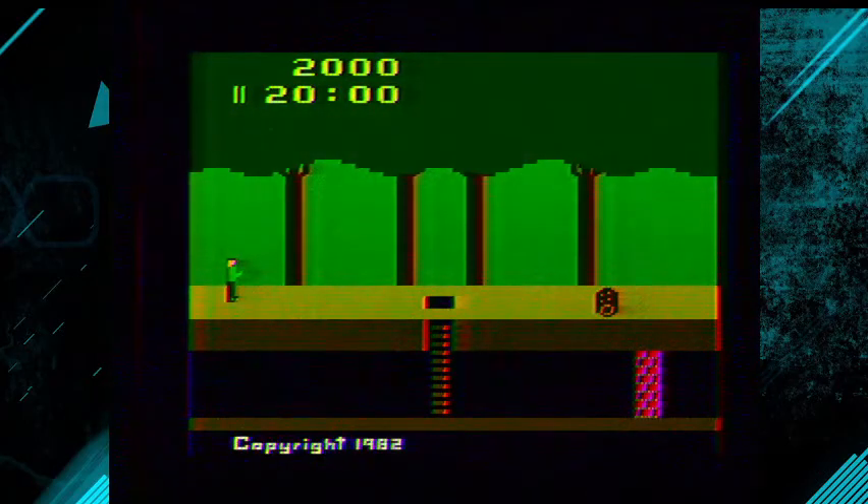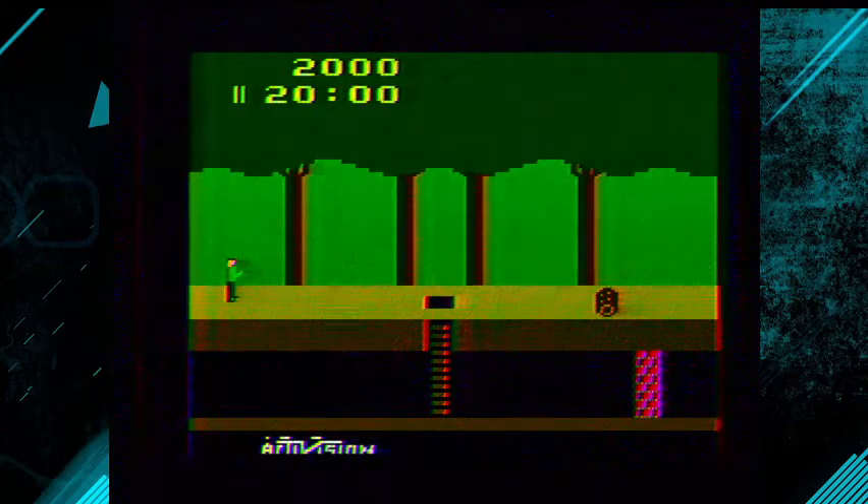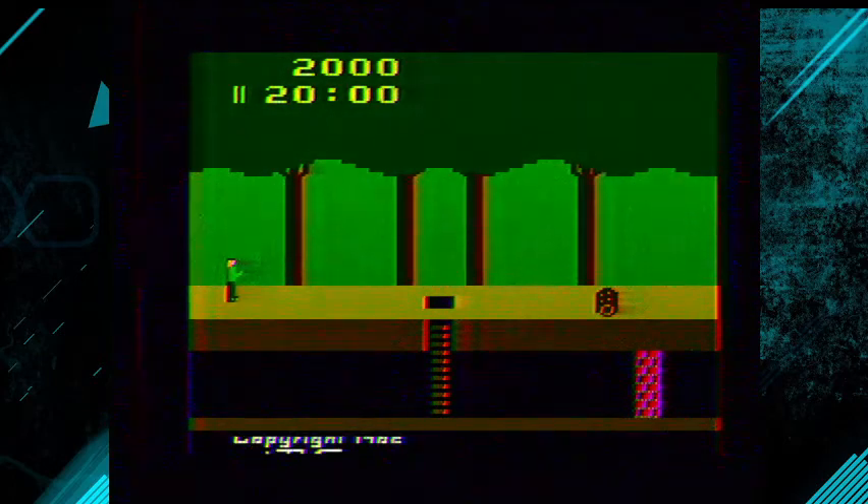Welcome to Let's Play Pitfall for the Atari 2600 with Creeping Net. First time I've ever done this game on this channel. Pitfall is one of my favorites for the Atari 2600, and we're going to play a serious round. Now before we get started, I wanted to talk a little bit about strategy. You can actually go either left or right — the traditional method is to go right, but I usually choose to go left because it's actually easier difficulty that way.